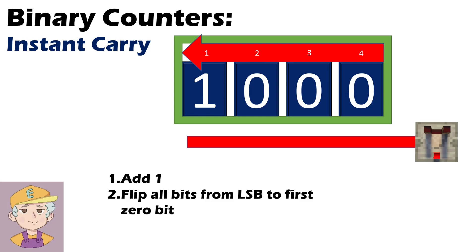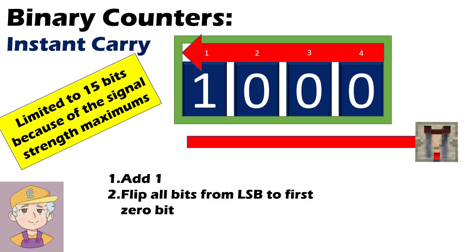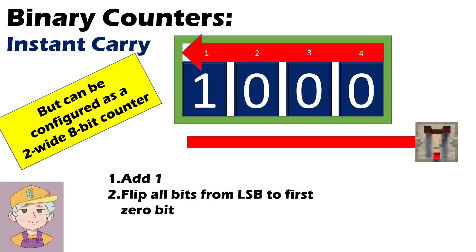That's basically how it works. It does mean it's limited to 15 bits because that's the maximum signal strength we can get from redstone. What's really interesting is that if you skip some bits, it still works exactly the same. So you can make it an eight-bit counter with all of the slices two-wide, and that can make it easier to use in some builds. It doesn't need any change to the design — it just needs you to miss out some of the slices.